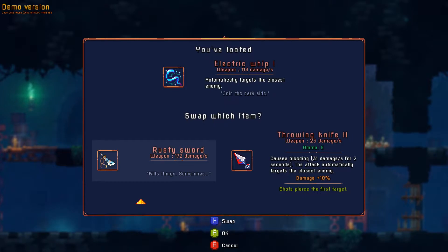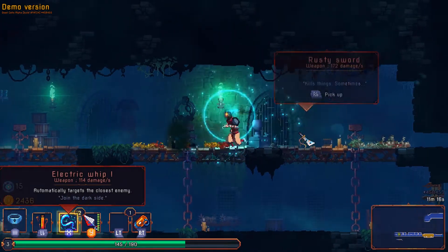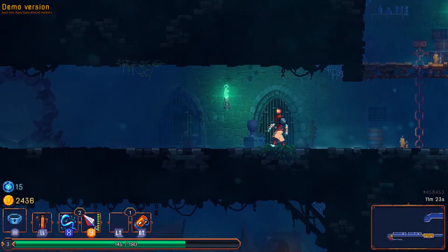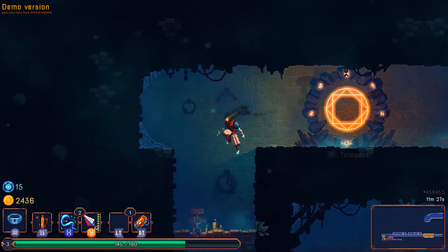The electric whip doesn't do as much damage as the rusty sword, but it has great range. Those are the cells I just picked up there — as a matter of fact, we've gotten quite a lot of cells. This is not typical for the first level. We get another teleport and can jump around as we choose.